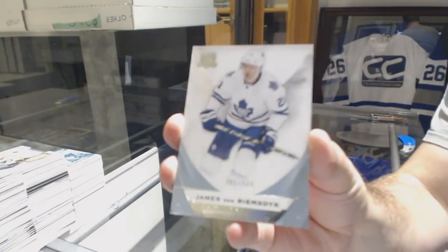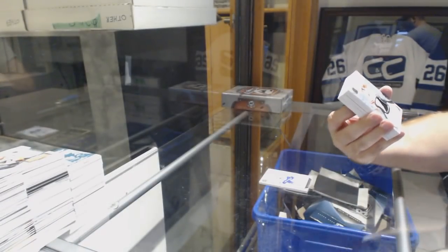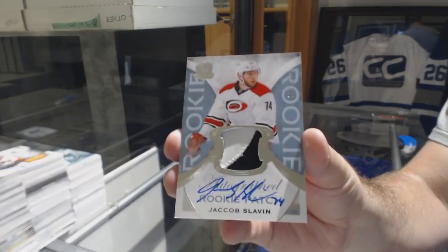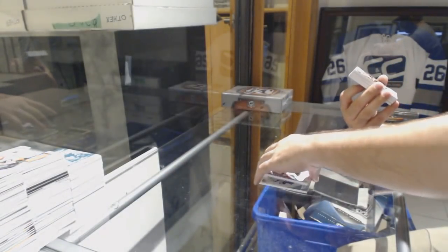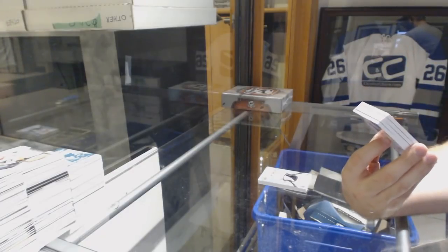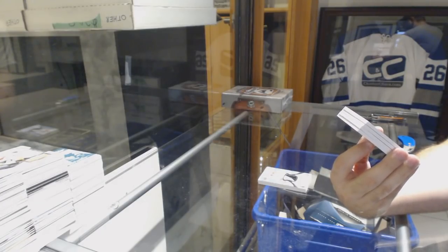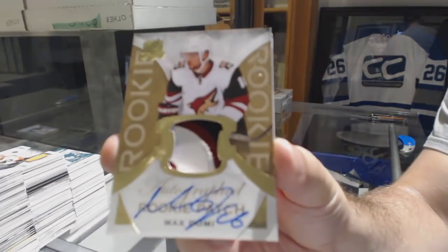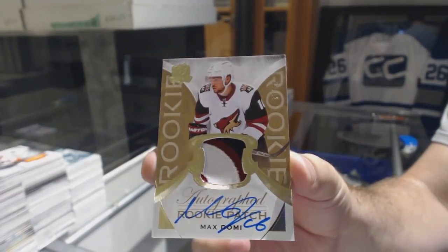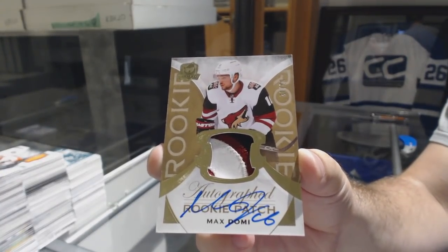249 JVR for the Maple Leafs — ah, no McDavid. 249 Slavin for the Carolina Hurricanes. I think this was a case hit though, for sure. Numbered 3 of 12, Gold Rookie Patch Auto for the Arizona Coyotes, Max Domi — 3 of 12, Max Domi. That's pretty damn good. Congrats, whoever's got the Coyotes.